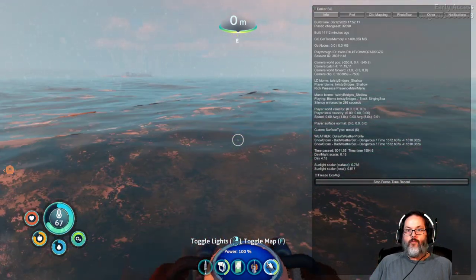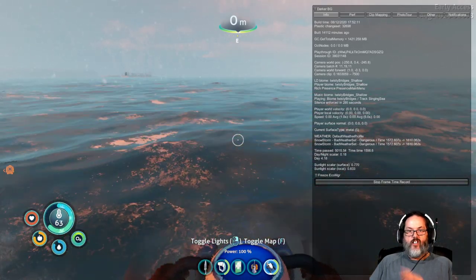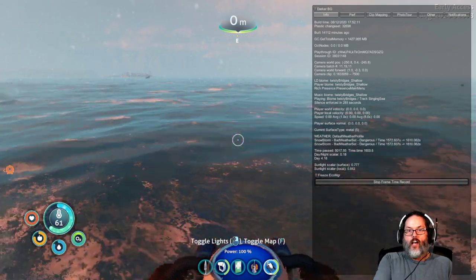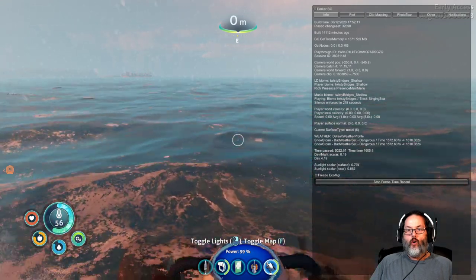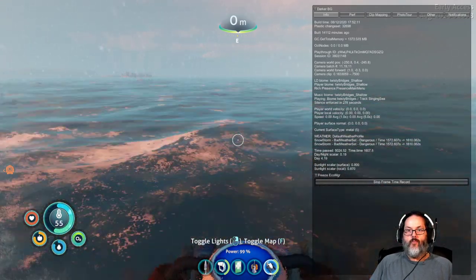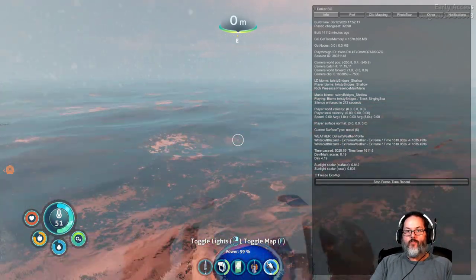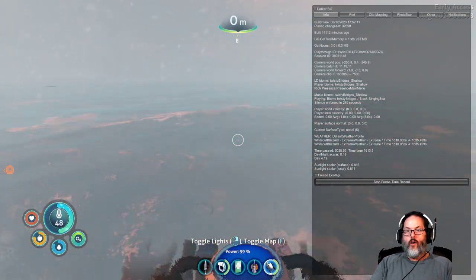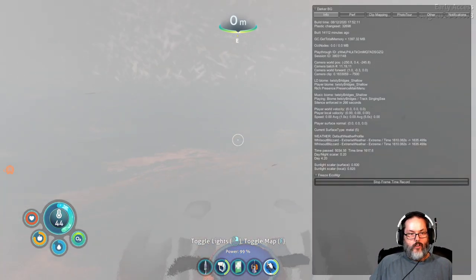Now I can't point at it, but if you look in the fifth section down, there are four lines dealing with camera, and the first line says 'Camera World Position.' You can see it has three numbers — it says negative 250, 0.4, and negative 245.